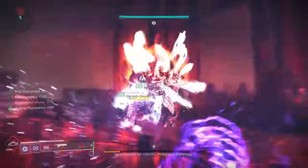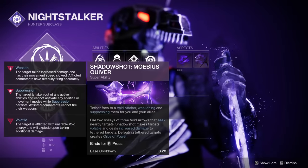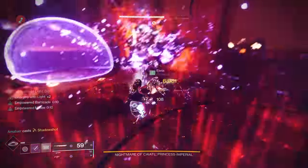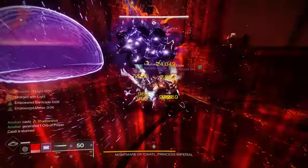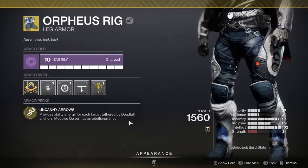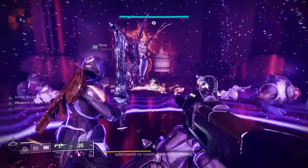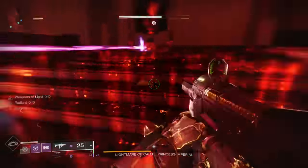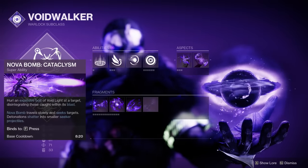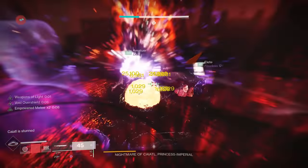Moving on to other classes: if you're running a Hunter, you can absolutely go the Blade Barrage route, but if you find yourself dying a lot, switch to Void and specifically Moebius Quiver to do three shots worth of damage. Not only does it do a ton of damage, but the debuff it provides is incredible — as you'll see from the background gameplay in the damage phase, our Nightstalker using their quiver can sometimes do almost half the boss's health in that one part of the phase. Combine that with Orpheus Rig for a whole extra shot for even more damage. The same weapon advice applies: a great sword for DPS, a great SMG, and a grenade launcher for ad clearing.